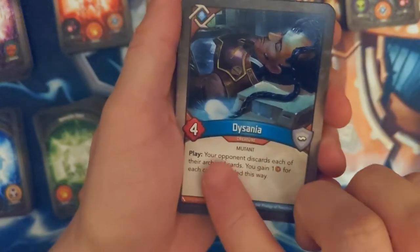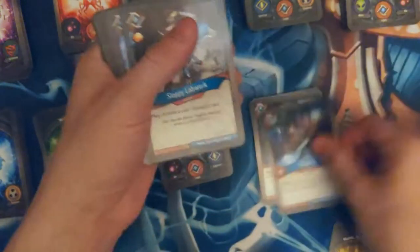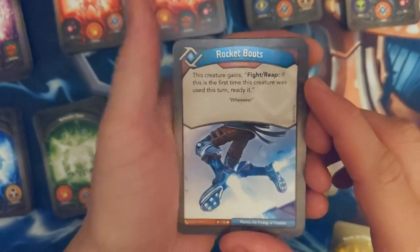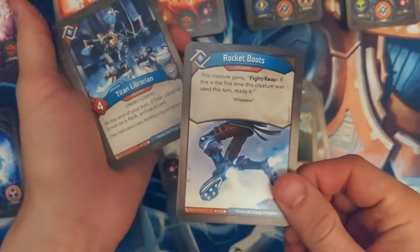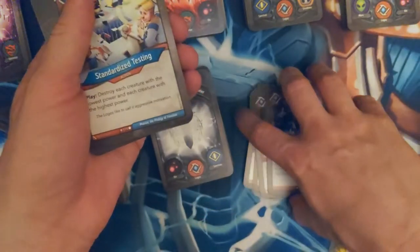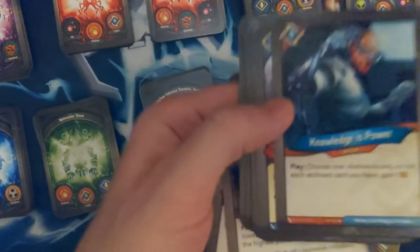Disdainia — I've never seen this one. Your opponent discards each of their archived cards — you gain one for each card. That's fantastic. Sloppy Lab Work — so we do have some archiving. Protect that from reaping, that's great. Rocket Boots — so you can just reap twice with this. Titan Librarian — classics. We are getting some good archives. This is going to pop off, right? If I just have these Titan Librarians in the field and let them do their thing, and if I get Knowledge is Power — boom baby. This is a good combo deck.